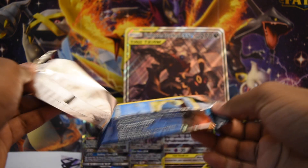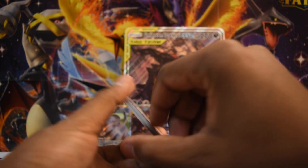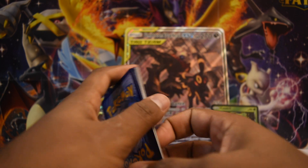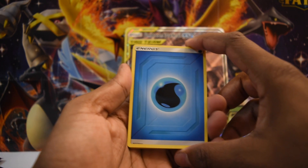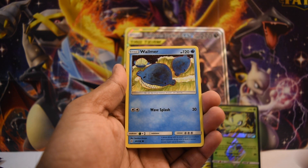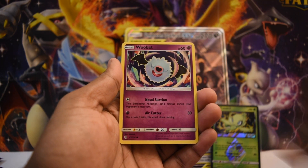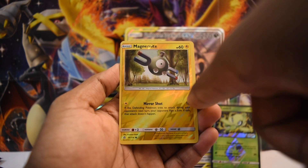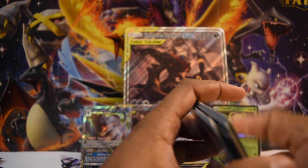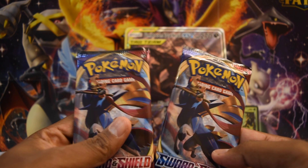Next up is our second Cosmic Eclipse pack. We pulled a Charizard EX in the last box which was a very spicy pull, and in this box we've pulled a prism card and a regular GX card — so that's interesting. From this pack: Water Energy, an Araquanid, a Tauros, a Dartrix, a Wailmer — also on acid — a Palpatoad, a Cricketot, an Aipom, a Woobat, a very off-center Magnemite, and a Heliolisk as our regular rare.